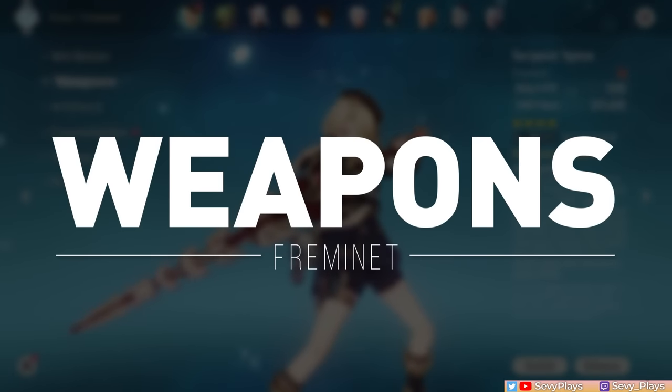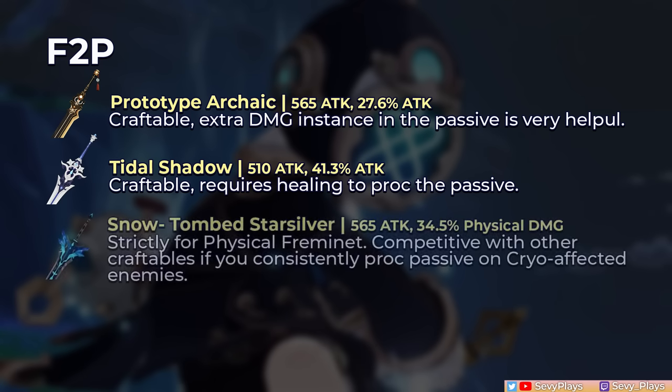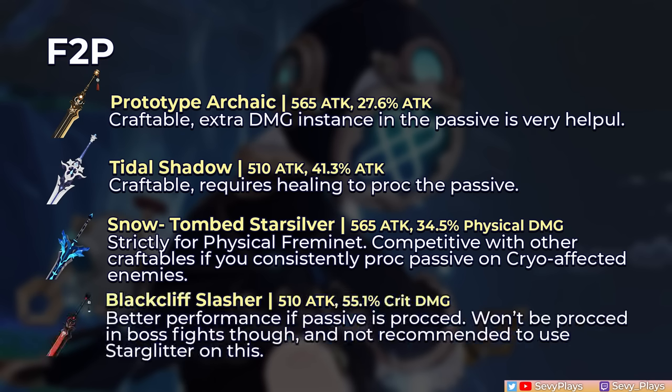For his weapon options, a lot of available claymores are quite viable. Among free-to-play friendly claymores, Prototype Archaic and Tidal Shadow are his general top options with very close to similar performances depending on buffs received, so you can go with whichever you've already crafted or invested in. The Snowtomb Starsilver is strictly for a physical build due to its substat — if you can consistently proc its passive, which deals a strong cryo hit on enemies affected by cryo, then it's competitive with the other craftables, but if not, it'll fall behind. The Blackcliff Slasher is also a close option and gets better performance if you can proc its passive, though that won't be the case in boss fights.